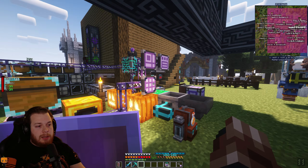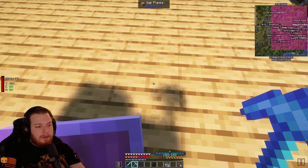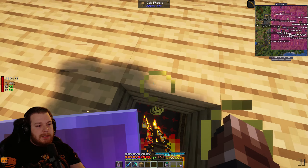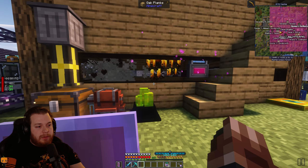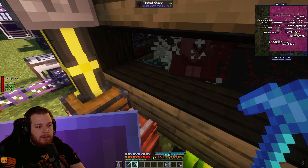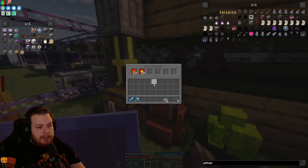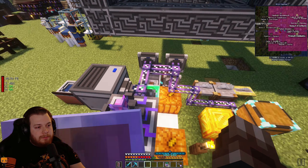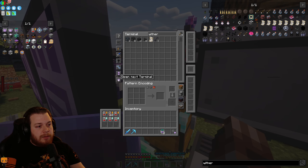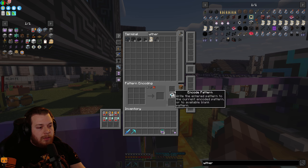I'll take our one wither skeleton spawn egg and change one of the zombie spawners to wither skeleton. We haven't upgraded our spawners since I haven't really needed to. We want to be heading for wither skulls. I'll come to our pattern provider and put my patterns into my wireless terminal — then come to be-heading, set this to allow any so it can use the armor we already have, otherwise we need patterns for iron and gold helmets.